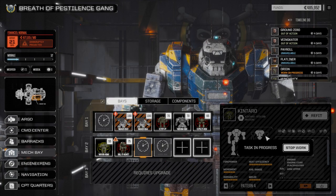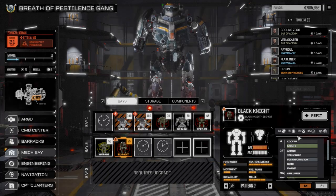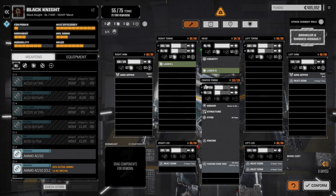The last mech we have to outfit is the Black Knight. I have no idea what I'm going to do with this guy yet. It's all laser hard points — yeah, we've got eight laser hard points. I'm thinking this is going to be our long-range punisher — he's just going to stand back and shoot.